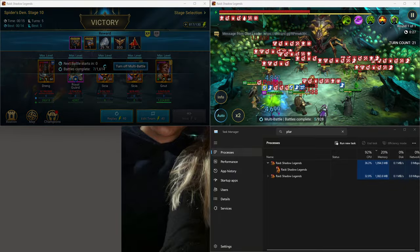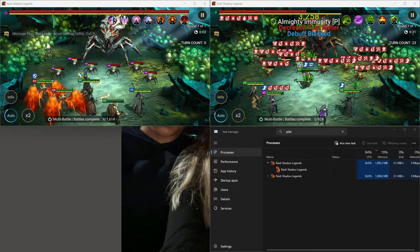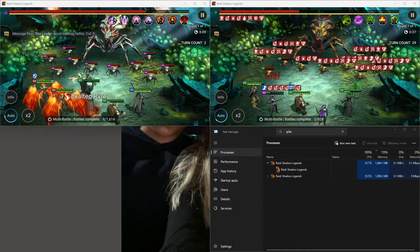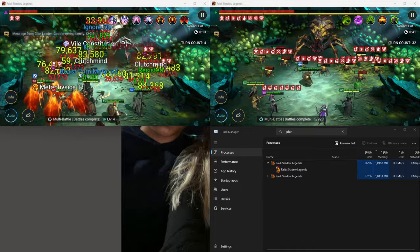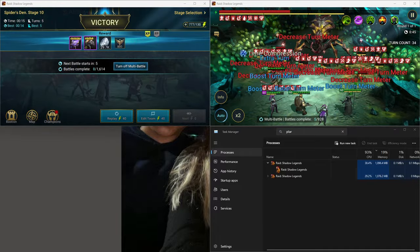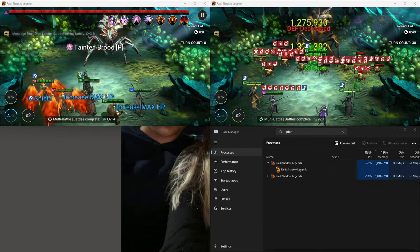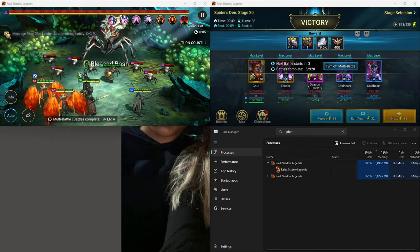A lot of people have been asking about a video I did before where I talked about how you could open multiple instances of RAID and play on multiple accounts — make things a lot more efficient. The main thing you probably want to use this for is to do the chrono missions, which is what I did. Some people were commenting saying it doesn't work anymore, but I wanted to show you guys that it still does.